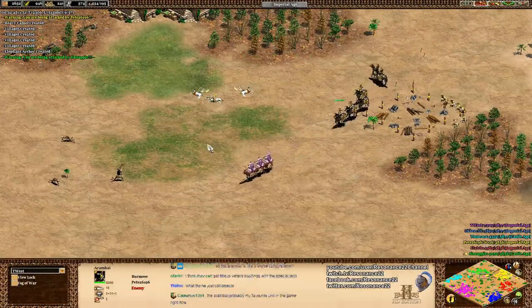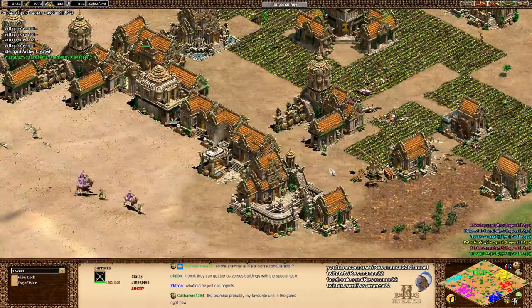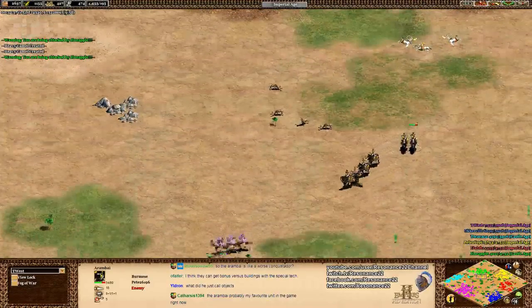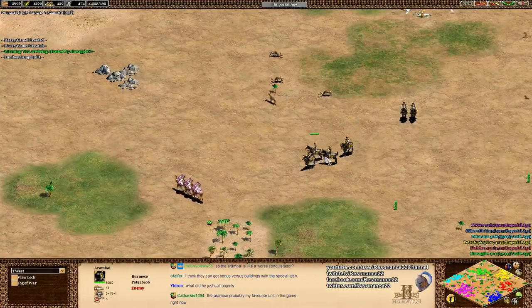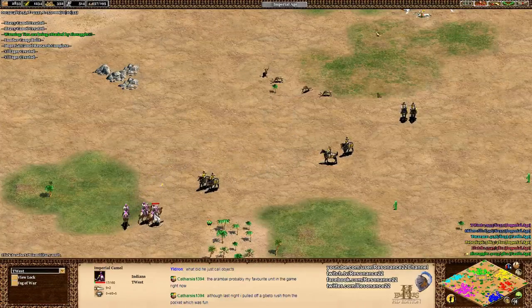I like the Arambai a lot as a ranged support unit, but you've got to be really careful because it's the same speed as a knight, so it can't kite well. It's decent versus knights, but it needs support. If you have something to keep units off of them - like Halberdiers at the front - the Burmese intentionally have very powerful Halberdiers with plus three attack in the Imperial Age, which is a very nice combo.